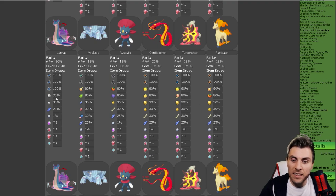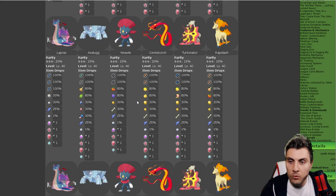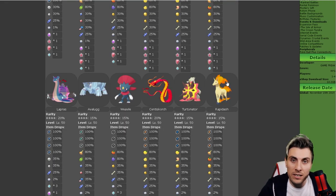Moving down to the three-star raids — the items are pretty generic for these promoted raid dens, nothing super special to look out for. But we've got GMax Lapras, Weavile, GMax Centiskorch, Turtonator, and then Kanto Rapidash. So we're going to be able to get Rapidash through the raid dens as well, which is super nice especially for those of you trying to complete the Pokedex.